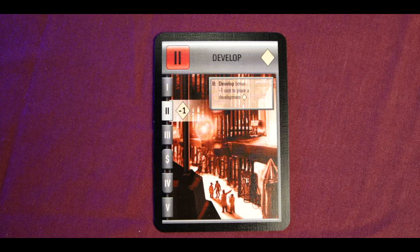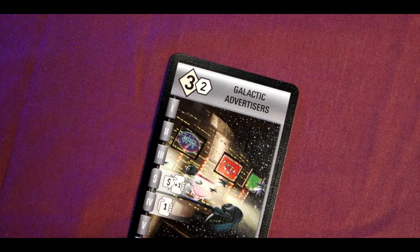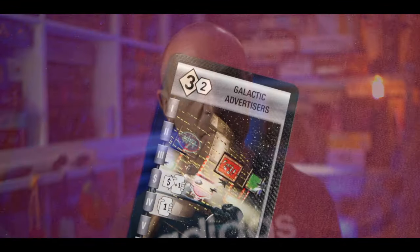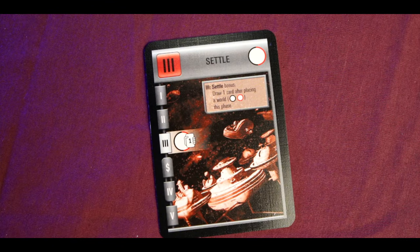The next action is Develop. The basic action lets you play a development card — the cards with diamonds on them — into your tableau. You have to pay the cost shown inside the diamond, and since there's no money in this game you give up cards from your hand. If a development costs two, you discard two cards. The bonus for this action is a discount of one when playing a development. The next action is Settle — you play a planet card into your tableau.